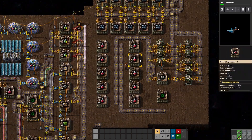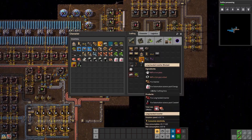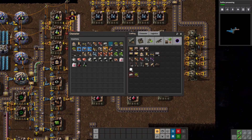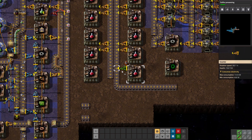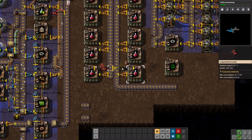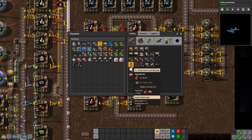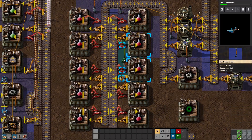For these guys we're gonna need some long-handed inserters. What am I missing for that? Iron. We can make the steel power poles now - fantastic. We'll go ahead and finish this up with the wood ones though. I've gotten the habit of going and reproducing some more wood whenever I make the power poles, just so I know that I'm replacing at least some of the ones I've used.